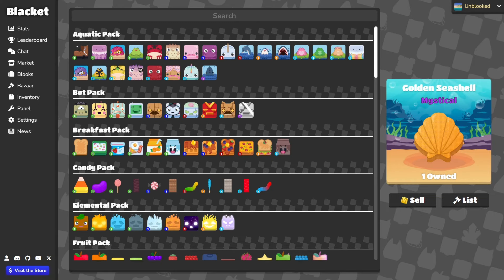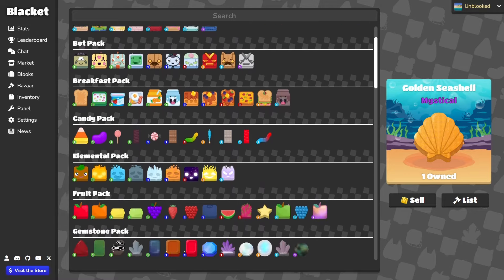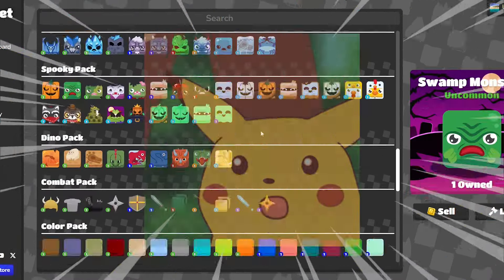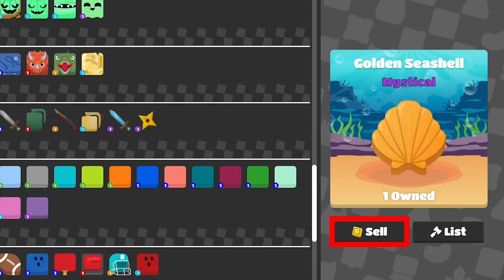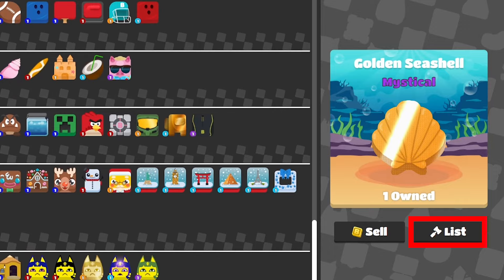Blux — pretty self-explanatory, as it's pretty much the same as Blux. Nothing has changed, besides that now I have almost all the Blux in the game. This is where you can see your Blux after you trade, buy, or open them, and you can sell them for raw price, or list them on the Bazaar for your own price for other people to buy.